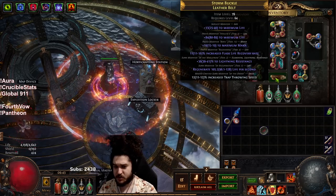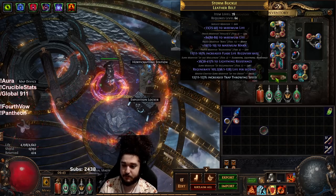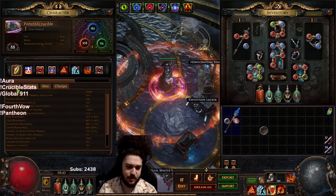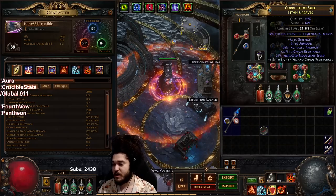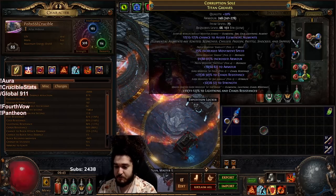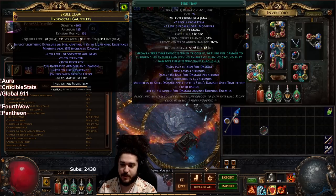My belt is essentially just a really thick life belt - it's got the T2 life roll with T1 life regen, and I crafted trap throwing speed. I could craft a suffix of res but my res feels totally fine. Until I'm ready to drop Purity of Elements, I'm just going to keep trap throwing speed - it just feels better. My boots are just movement speed boots with no life but good chaos resistance.